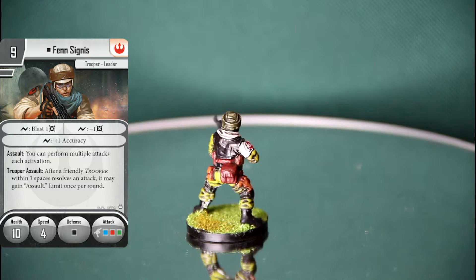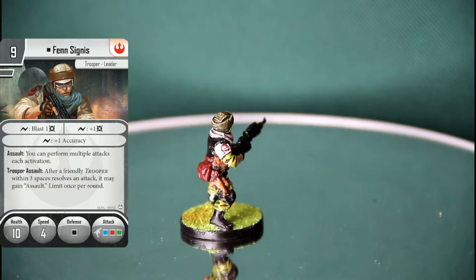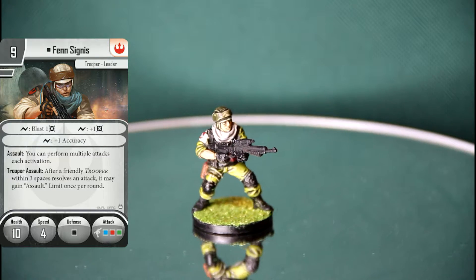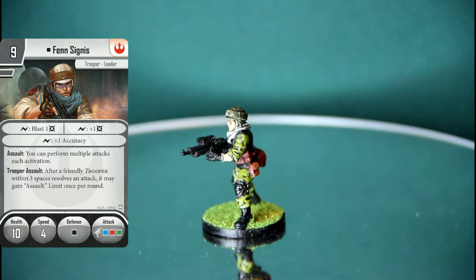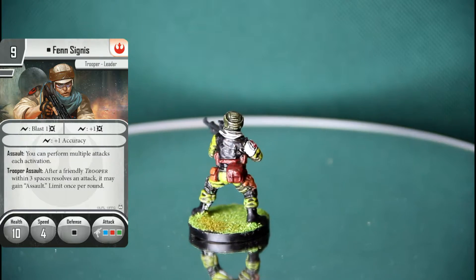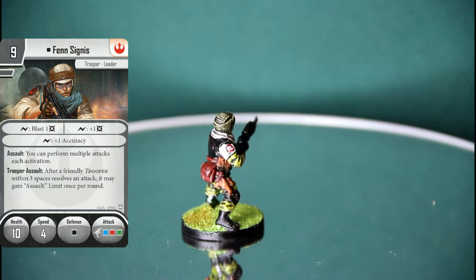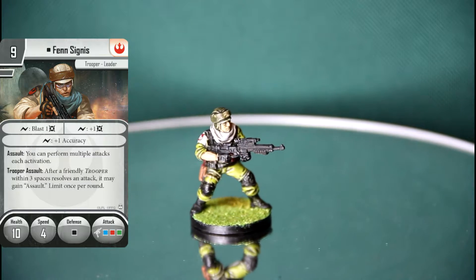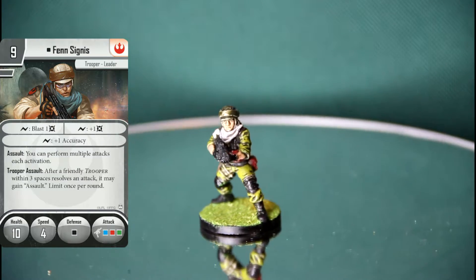He's nine points, he's a unique character and rebel only. He has trooper and leader as his keywords. He's got 10 health - nine points for 10 health, which is okay. Speed four - well he's a trooper so it's fine. One black defense, which is interesting for rebel because they're mostly white.